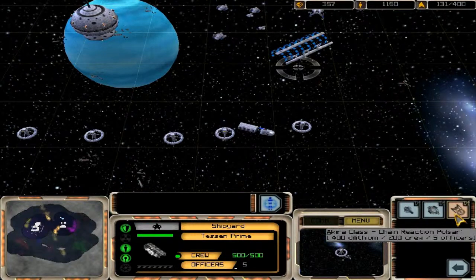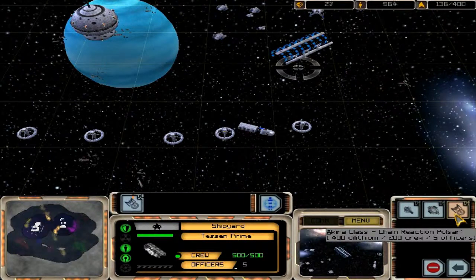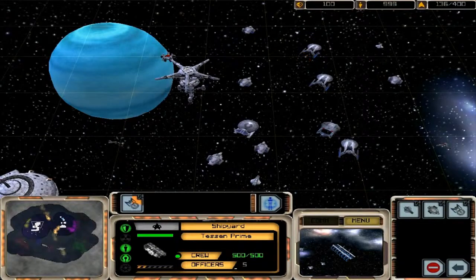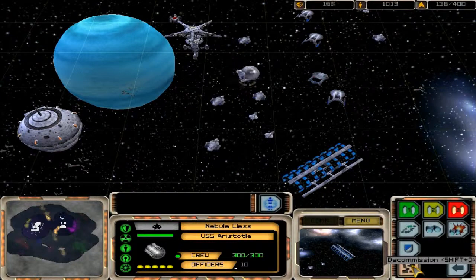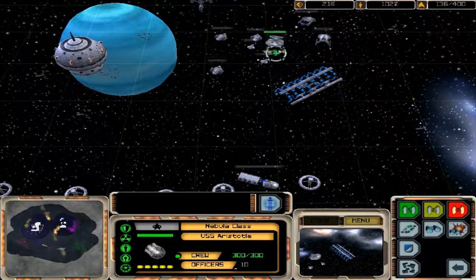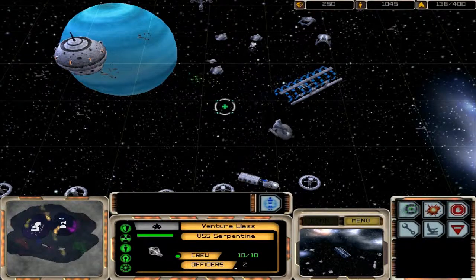Just got to wait on that now, there's nothing else to really do. I could scout, but I am a little bit afraid to do that after what happened in the first playthrough of this mission. I don't want to lose progress yet. Hey, I thought I decommissioned you — did you disobey orders? All these Nebula-class ships wanting to stay alive.